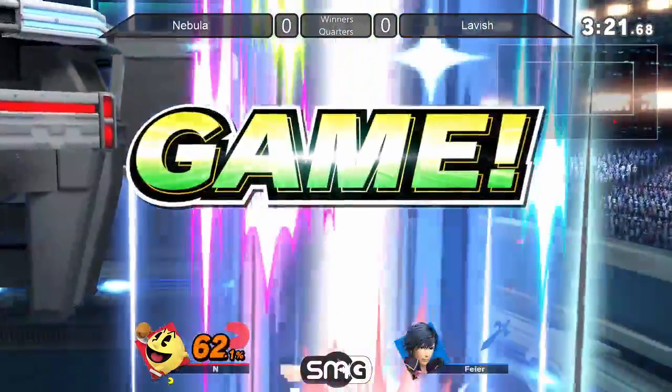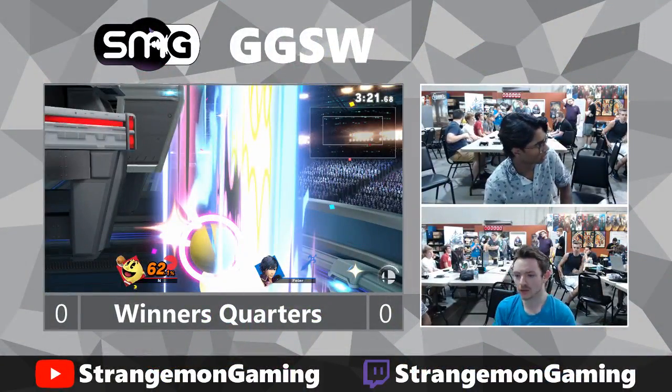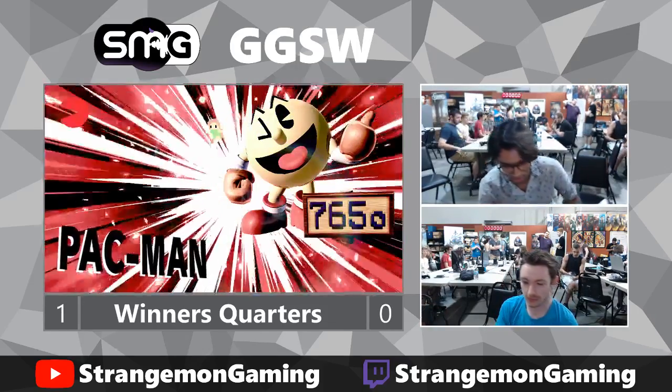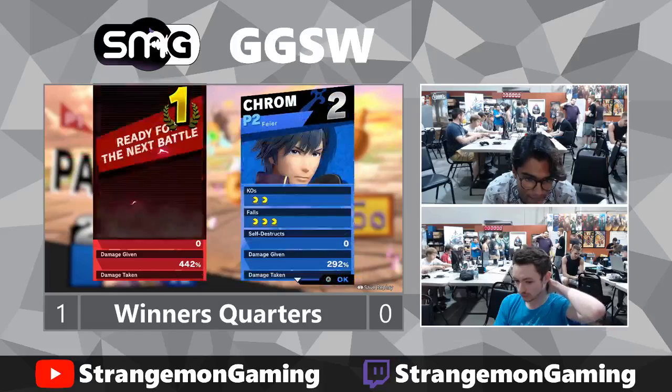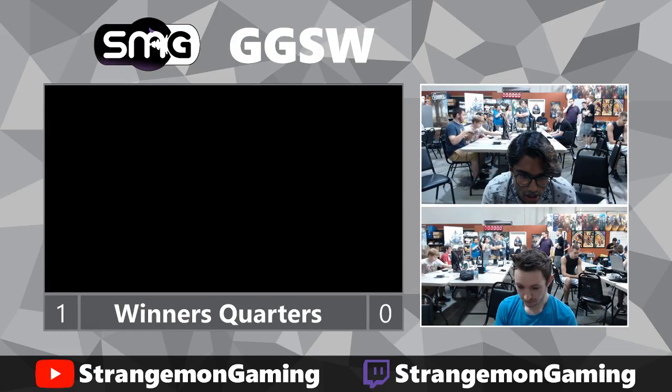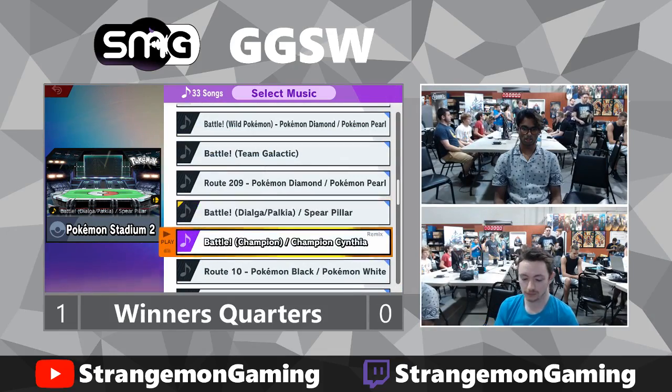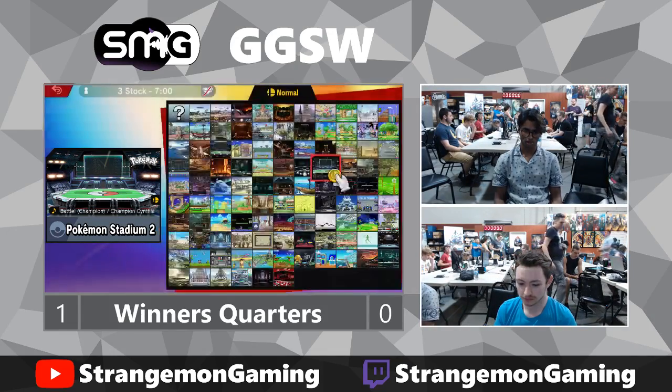And there it is. Lavish trying to take him down with him, but unfortunately couldn't. That was a really smart play by both players right there. Lavish had a very strong start, but Nebula was able to pull the first stock off. Then Lavish took the lead back. And then last second, one more time, with a good edge guard from Nebula — taking it back. Good game.